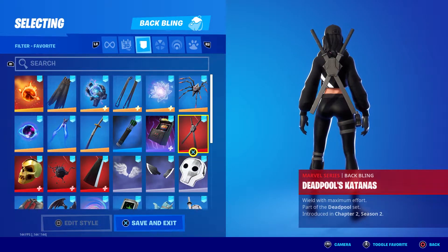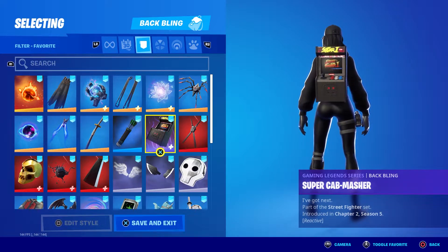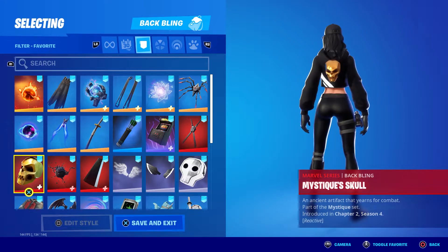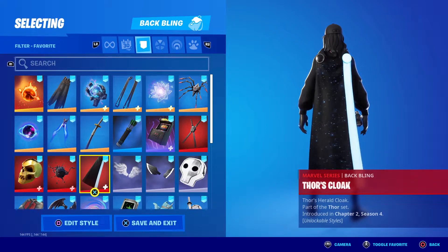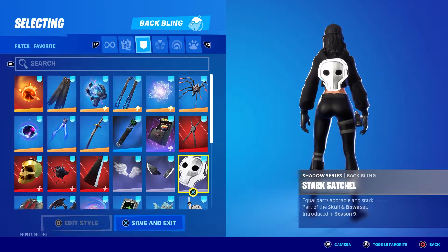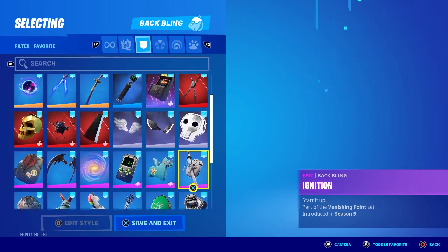We got Infinite Bloom, Long Legs looking aggressive, Deadpool's katanas - they look like toys, please Epic give us real katanas. We got the Street Fighter joint, looks fresh. Tactical Quiver, Wolf Pack, Soul's Reach, Nucleus looks amazing, Mystique Skull - I'm digging that. Tendril Tote, Thor's Cloak - really messing with this cape. Perfect Wings looking perfect.